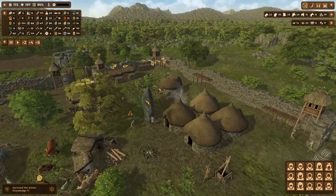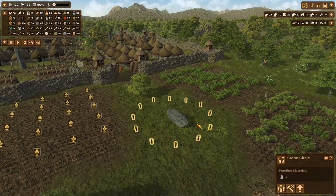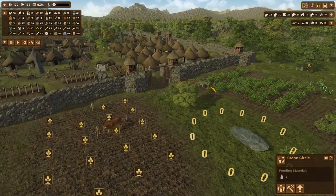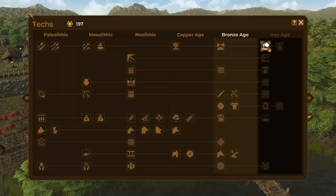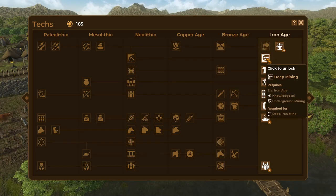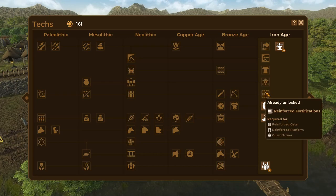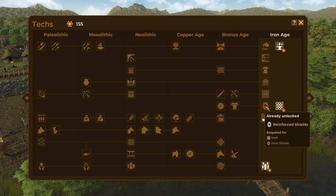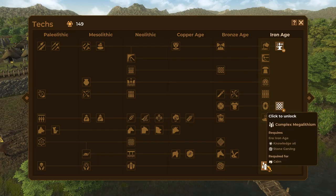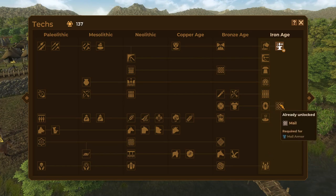They got that menhir up and they're currently bringing in - I need five more but they've already got 12 ready for use. Let's go ahead and do the deed: deep mining, saddle stones, hydro power, reinforced fortifications, baking.